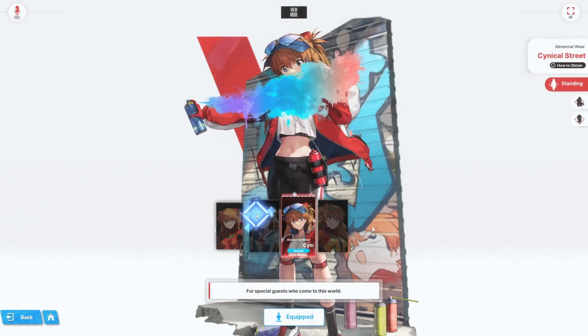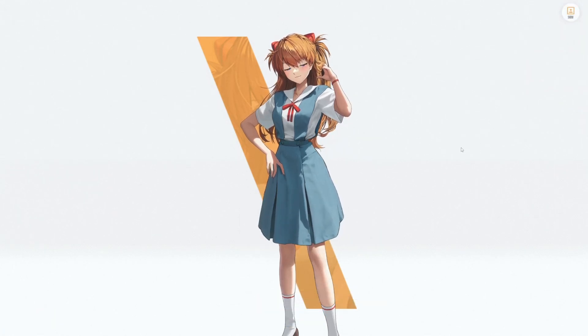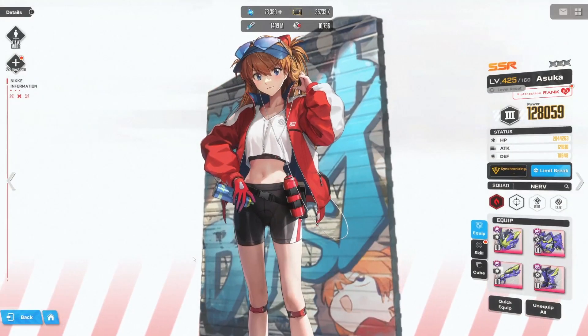We technically got two skins for Asuka — the free one being the school uniform. The only thing I know about Evangelion is that this is the school outfit the characters wear, since I've seen some videos that briefly mentioned it. It's there, it's nothing too special, but I'm sure everyone's seen it.